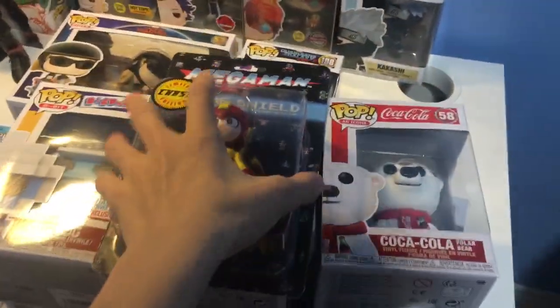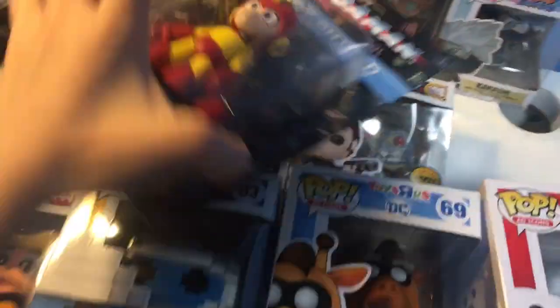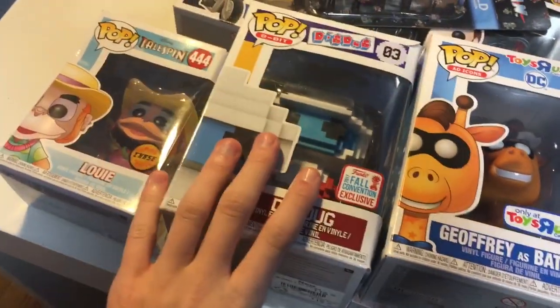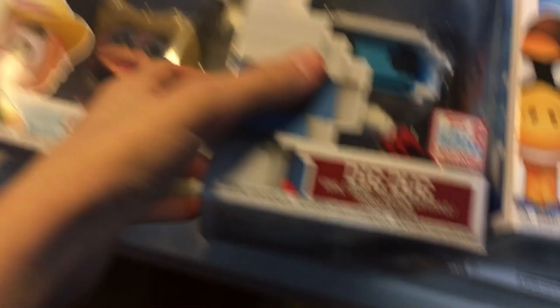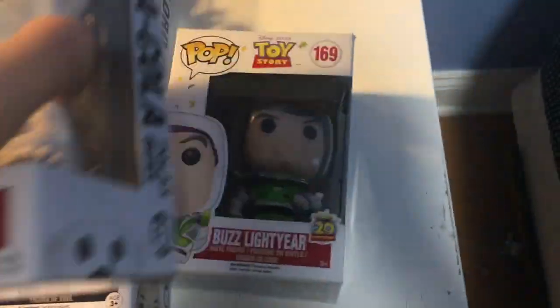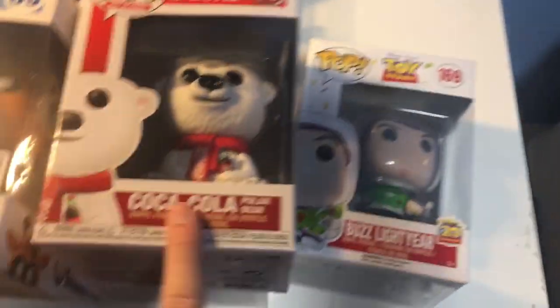Over here, this is all stuff I'm trying to move to the shelf above my window. So here we have the Mega Man Chase, then the Jeffries Batman, then the Coca-Cola Bear, then the Dig Dug — and I'm going to try doing the three 8-bit pops right up there. Then I have the Louie underneath, then the Yes Chase, then the Loving with Eggos, and then the Buzz Lightyear, which I have a good spot for. I'm going to be taking him out of the box, as well as this one I believe.